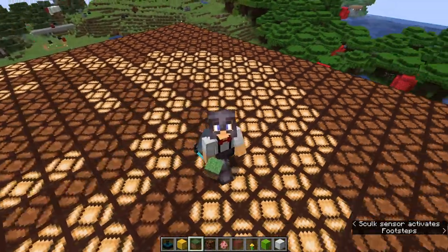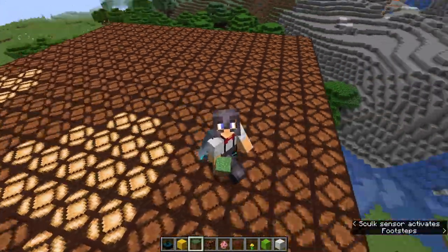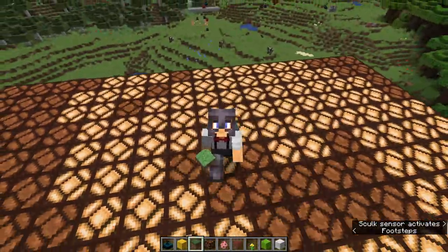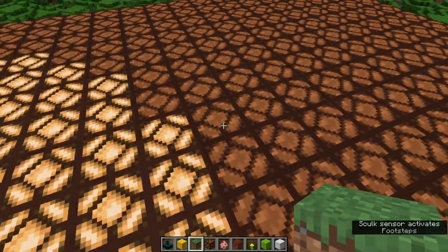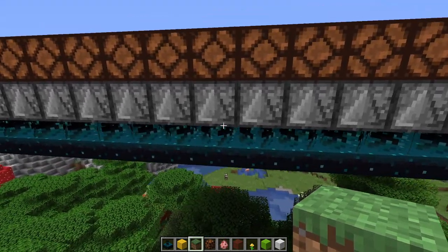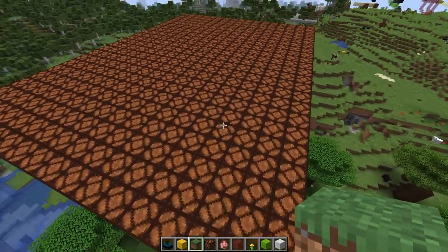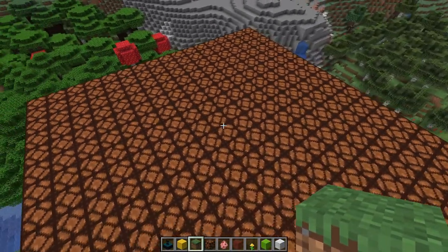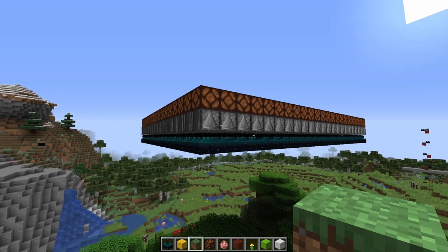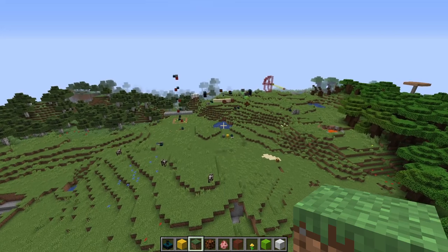It's a disco floor — an automatic disco floor! As I walk around here there's a whole bunch of Skulk sensors underneath activating all the redstone above. How does it work? We've got a layer of Skulk sensors across the floor and then observers watching those sensors. Whenever they detect noise, they give out a signal to the redstone lamps above. That's a cool little effect — Opisek had it in his video too, but I thought it was pretty cool so I gave it a try.